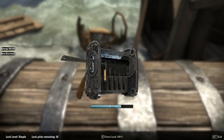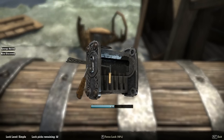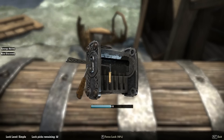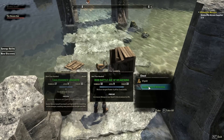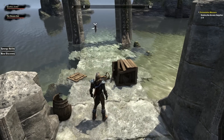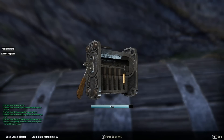Depending on the difficulty — I've done a simple one and this is another simple one here — it will reduce the amount of time, so as you can see the bar down the bottom is going quite slowly and it's also lenient with the position you release the lock in. But going up to a master's chest here, you can see it's going incredibly fast and you have to be incredibly accurate, otherwise it's going to kick back up and break your lock.